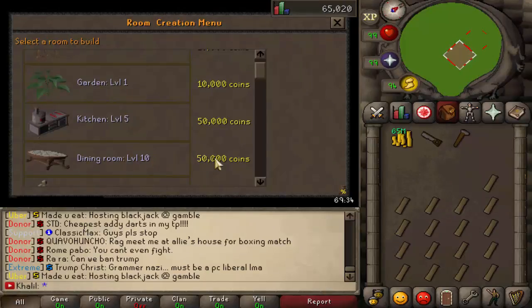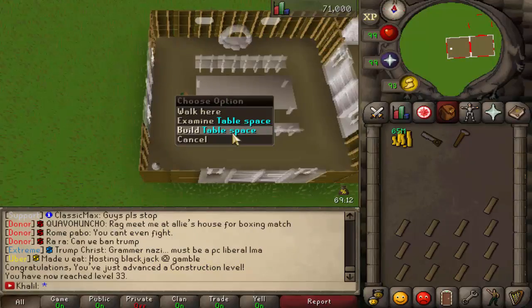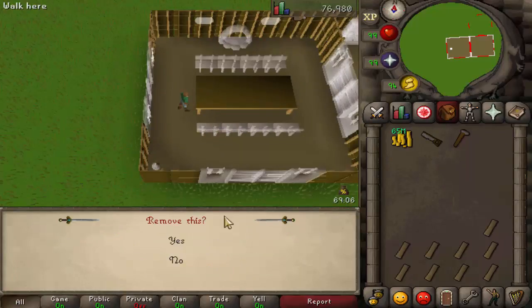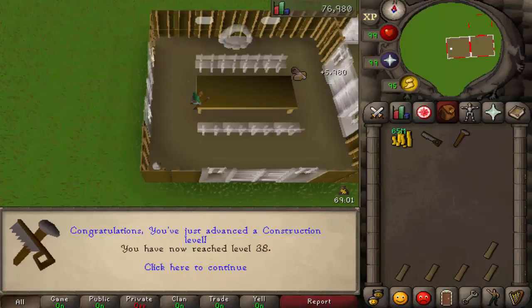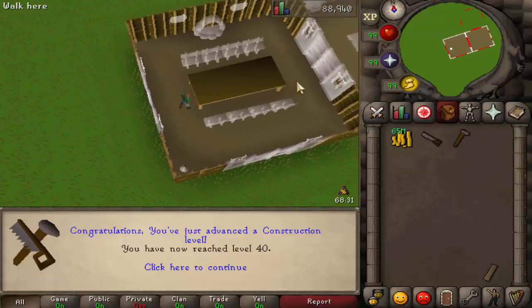Now we need to buy a dining room. Let's go buy that dining room and build a wooden table. Boom, level 33. I would suggest removing it — just hit remove. Do it again, remove, and continue. I'm not sure if this is the right way but this is what I'm doing — it's for the XP. For the first inventory, we're level 40. That is not bad, this is a good start. It's not taking too long.